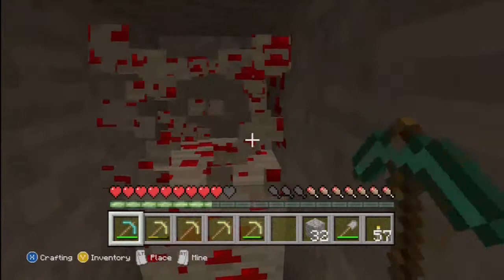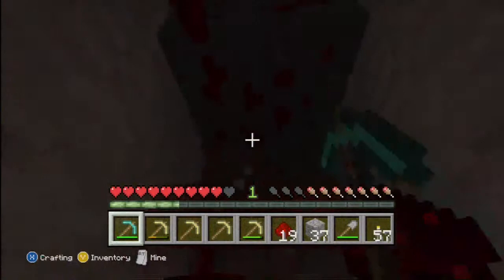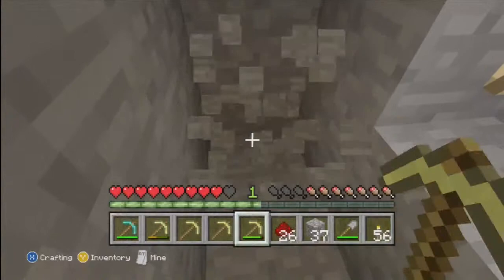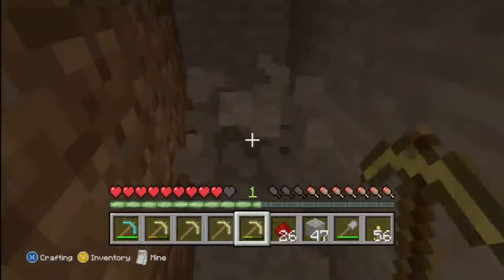My first gold pickaxe is broken, so I can't mine with that — looks like I'll have to use my diamond pickaxe. Oh well. There's some ore up there too. Place a torch and keep going.